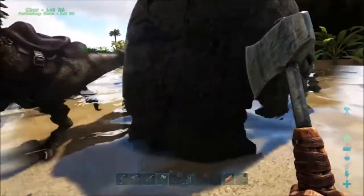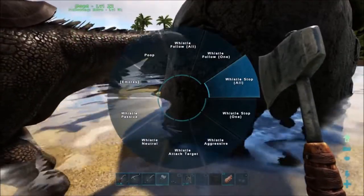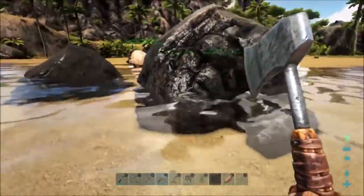It's covered in water, which seems to make him go a lot faster. Maybe it's that giant spike ball on his tail that makes him so fast in the water — I don't know, it doesn't make sense to me. We are just flying through here.